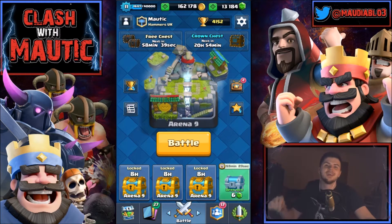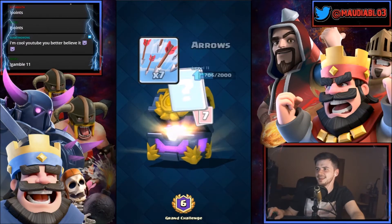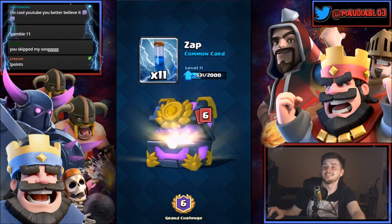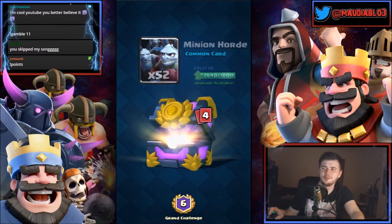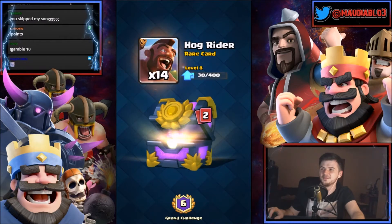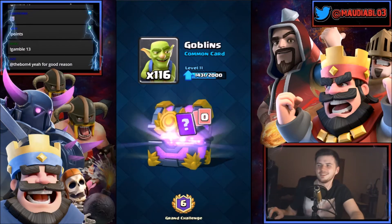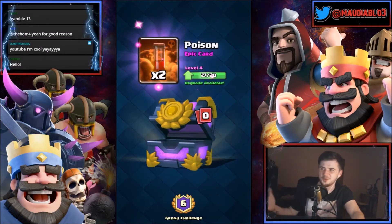I'll see you at the end. A hundred thousand coins — at least seven arrows, 10 cannons, 11 zaps, 27 elite barbarians, 52 minion hordes. When you start getting a lot of rare cards and epics, you're soon to get a legendary. 14 hog riders, 116 goblins — just getting an epic from this which is two poisons, the card I just got beat by.